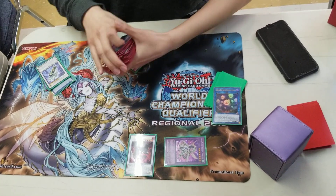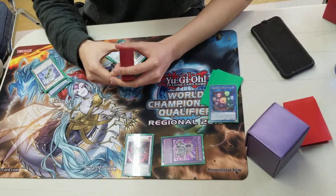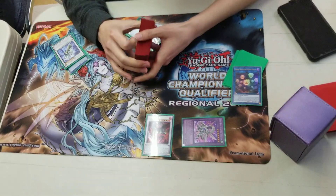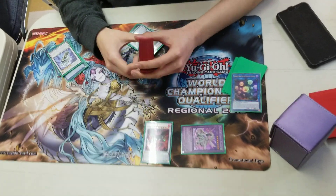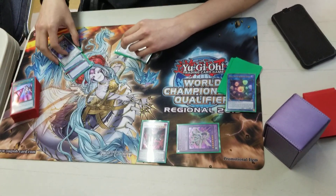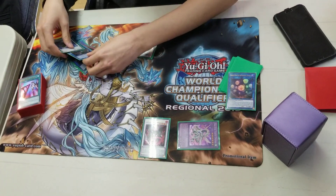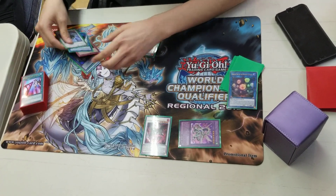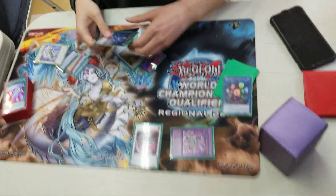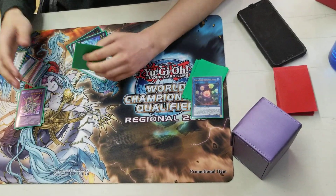What's your overall record today? X-3. I lost one against Salamangrates because I bricked, one against Altergeist because that's one of my worst matchups, and one against Cody Roulette's Orcus because I got a game loss. I got a game loss because in my side deck the ratios were wrong — because I listened to Gabriel Nippowell. The other thing is with Odd-Eyes, you get a lot of recursion using Arc Pendulum, so you can definitely win in time.